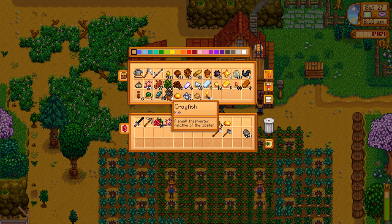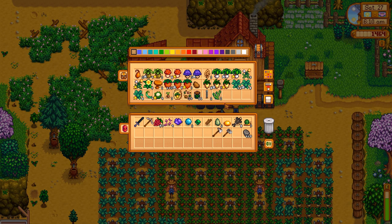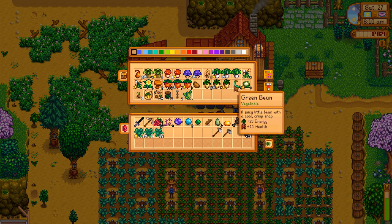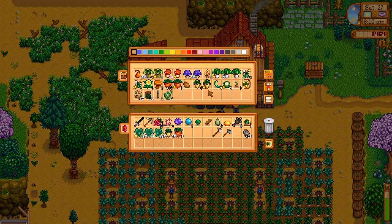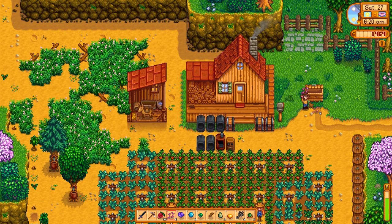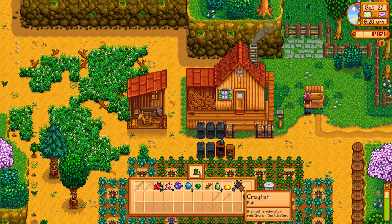We'll save a topaz for Emily. That looks good. We'll go over to our crop chest and see what we have going on here. The kale can go, these parsnips can go, those strawberries. Let's chuck all this stuff in the bin. Now our kind of finances — I have it all worked out.